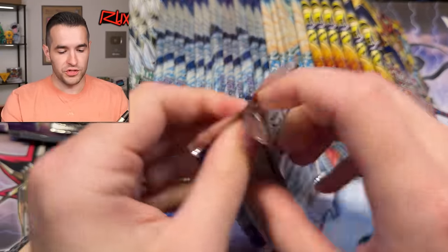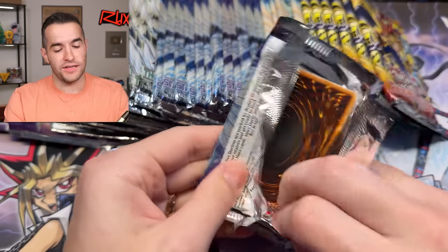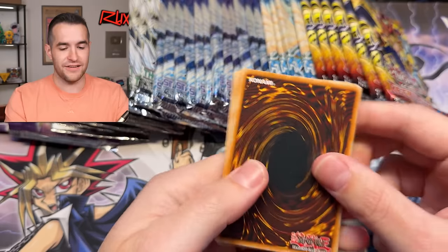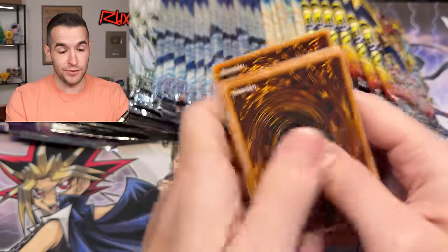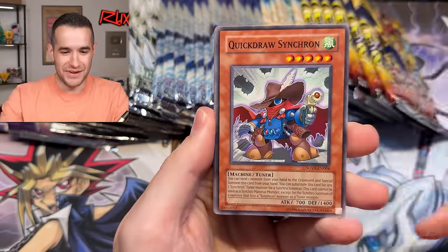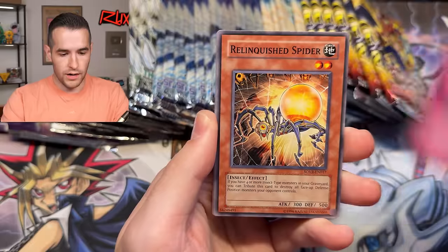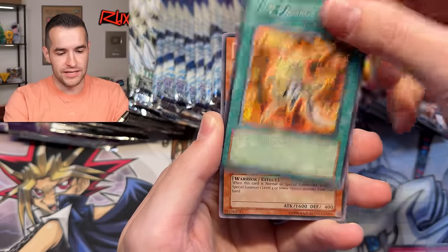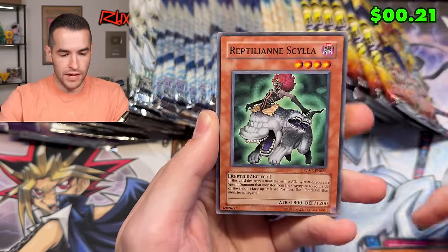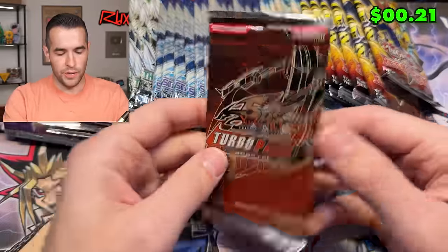I cannot wait to open those Duelist Genesis — we opened 24 the other day and it didn't go that well. We pulled one awesome card but the rest was kind of rough. I kind of want to turn it around today, especially since these are my packs. Quick Draw Synchron — I'll pull that out. Aurora, Relinquished, Level Eater, Spider Egg, Time Passage, Gemini Scorpion, and Reptilian Syla.